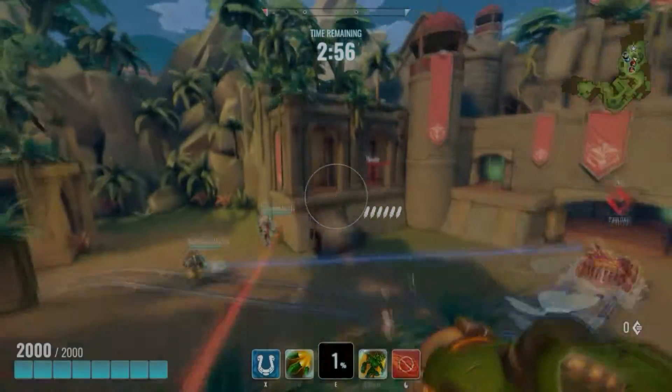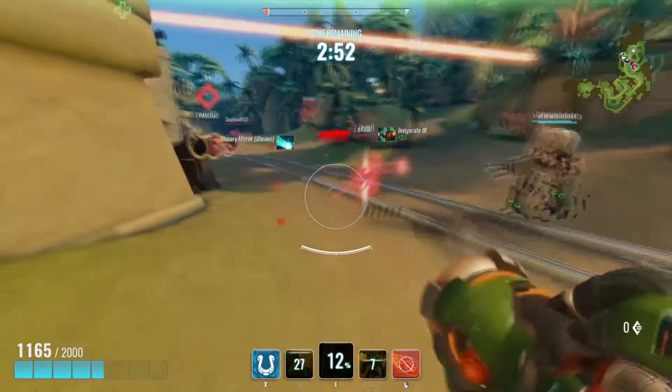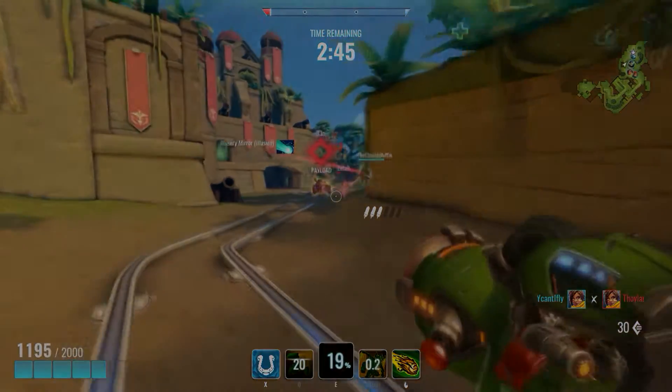Drogos' escape ability is called Thrust, and it basically propels you up in the air with a slight forward motion. It has an 11-second cooldown, but multiple cards can improve this cooldown rate in order to keep Drogos in the air as much as you might need.